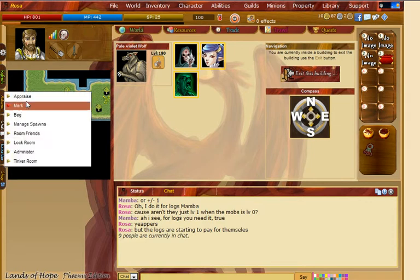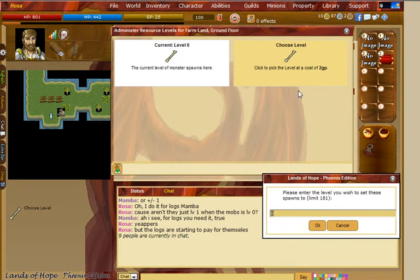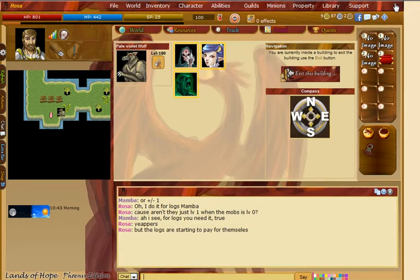And we'll do it one more time because I've got to change it back anyway. Go to administer, level, choose level. I don't want 181, I want 180. So we hit that — resource monster spawns have been set up to no greater than 180 at the cost of 2 GP, it says right there. But when we hit refresh, we're down from 10 to 9 — I'm only paying 1.